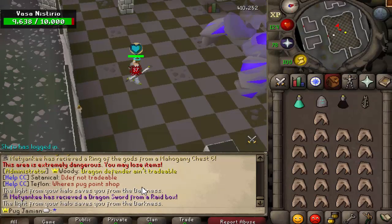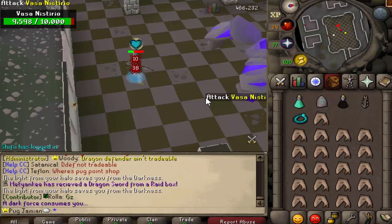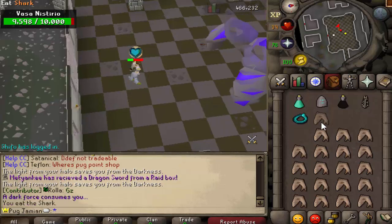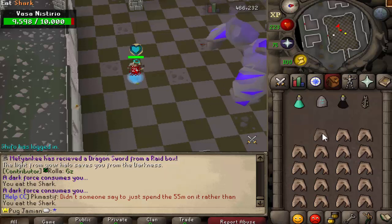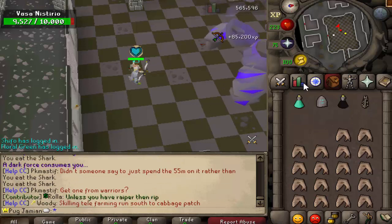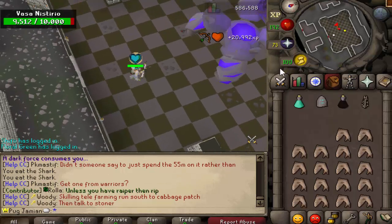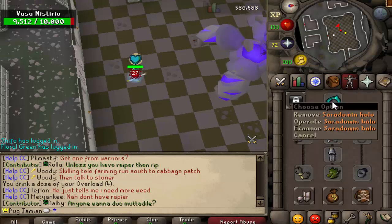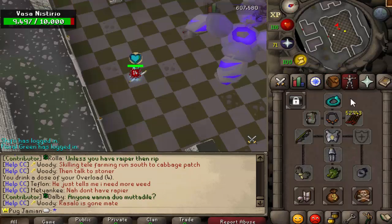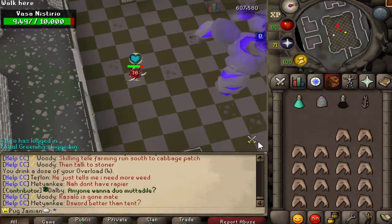The light from your halo saves you from the darkness - this is why a halo is necessary. If we take it off, a dark force consumes you. Whenever that happens, it actually hits you with every single different combat style - you get hit three times, it just doesn't show the other two. So it's a very dangerous attack and you definitely have to be paying attention. All you have to do is have any Halo equipped - not just Seers' ring or anything specific, just any Halo.